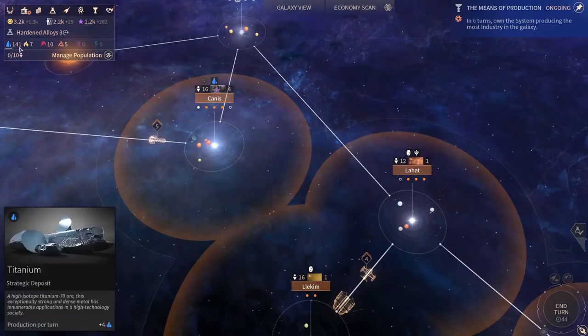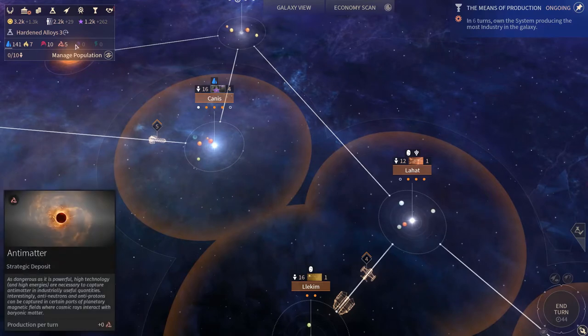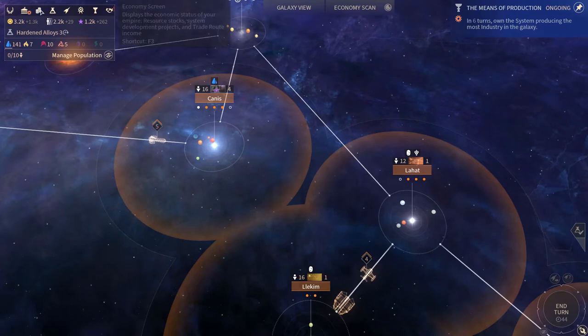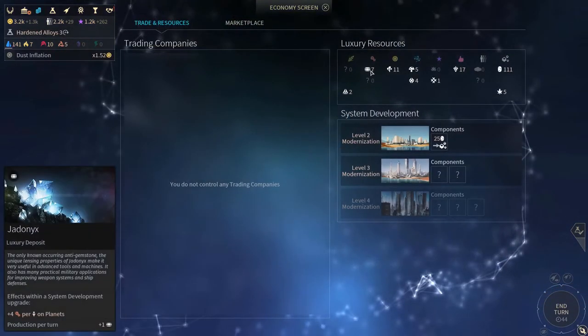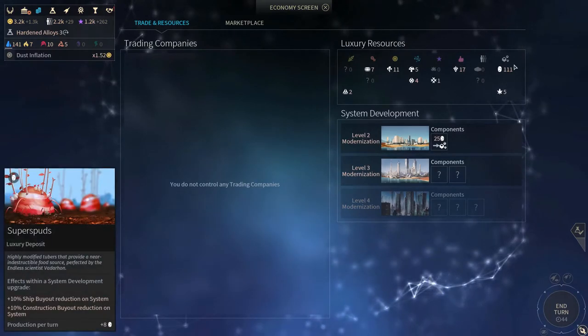All of these you can see at the top left corner of your screen. These are your strategics: titanium, imperium, adamantium, antimatter, orichalcix, and quadrinics. The luxuries can be seen from your economy screen, where you see all the different luxuries and all the different FIDS boosts they provide.